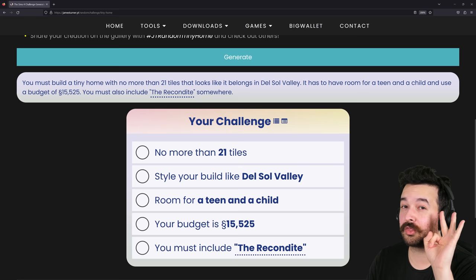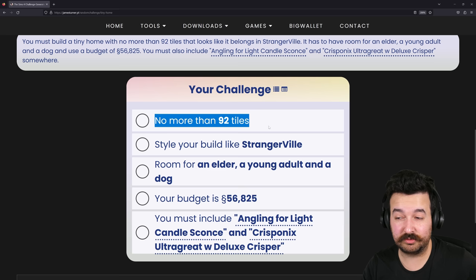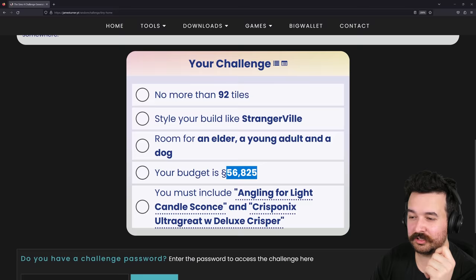We go one, two, three - okay, this is actually pretty good to be fair. Our tiny home must be no more than 92 tiles, which is pretty big. We style it like it's in Strangerville, which is kind of fun. We need an elder, a young adult, and a dog - so three Sims - and we have quite a lot of space and a pretty good budget of 56,000. We must also include this specific light and that fridge, which is pretty expensive but should be okay.